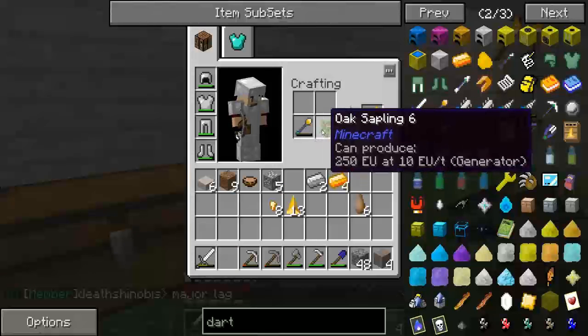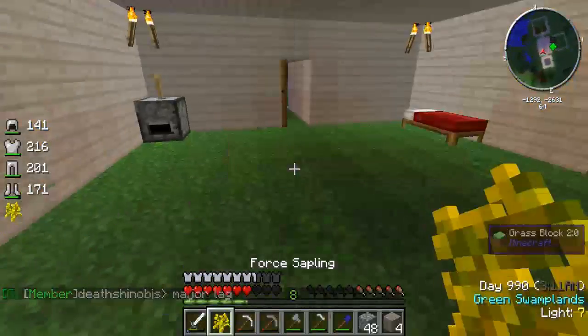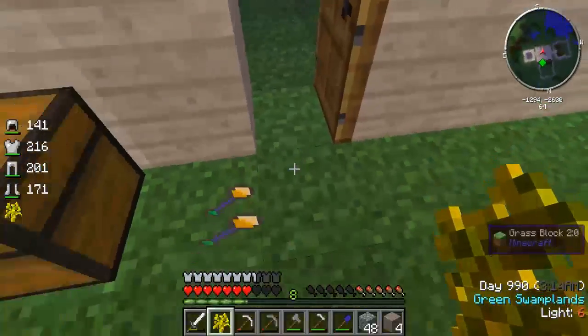Force rod plus oak sapling equals a force sapling. These force saplings are pretty cool.